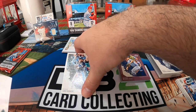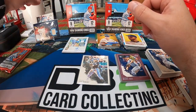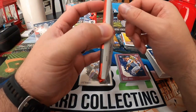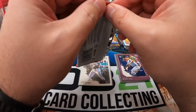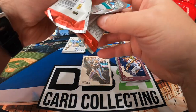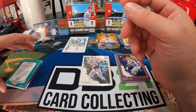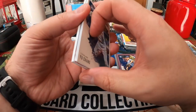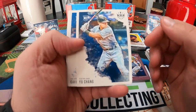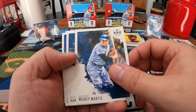And another Ace Roberto. The last pack right here — let's see what we can find. Should have the auto. Based on how thick it is, it's probably going to be another one of the RPAs, so that's pretty cool. Be numbered — we're looking for one of one. We got a Yuchang, Gavin Lux, Mickey Mantle, Hank Greenberg, Kurt Schilling.